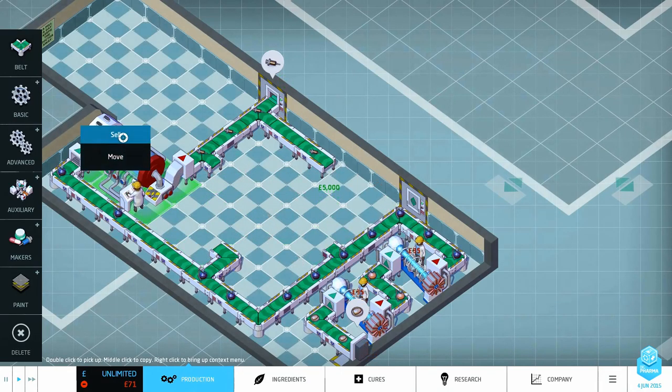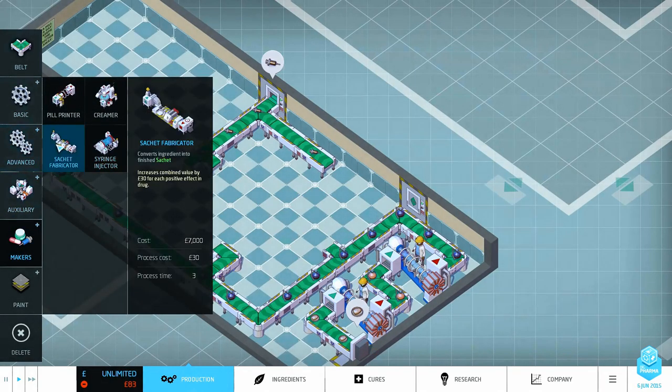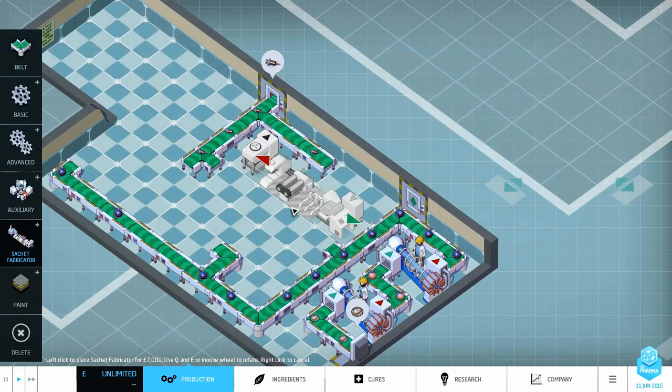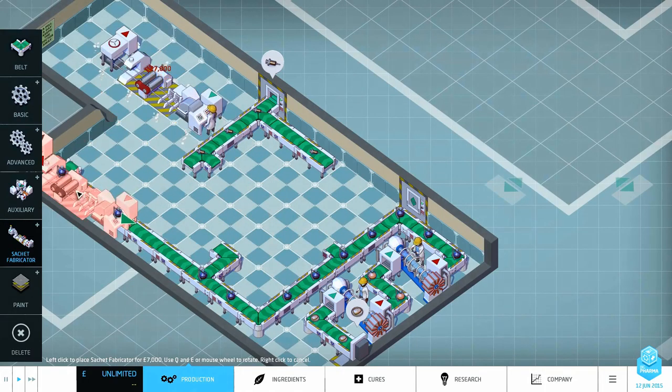This isn't profitable — we can already tell the syringes aren't profitable. So we'll remove those and have a look at the other makers. We've got the sachet fabricator: converts ingredients into finished sachet, increases combined value by 30 pounds for each positive effect in the drug, and it costs 30 pounds to process. This one might be better.